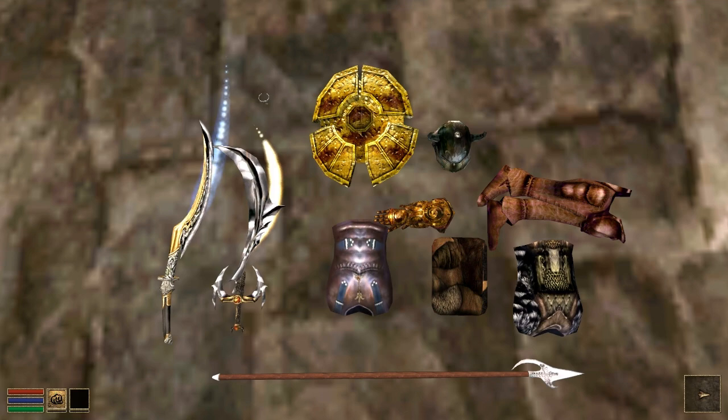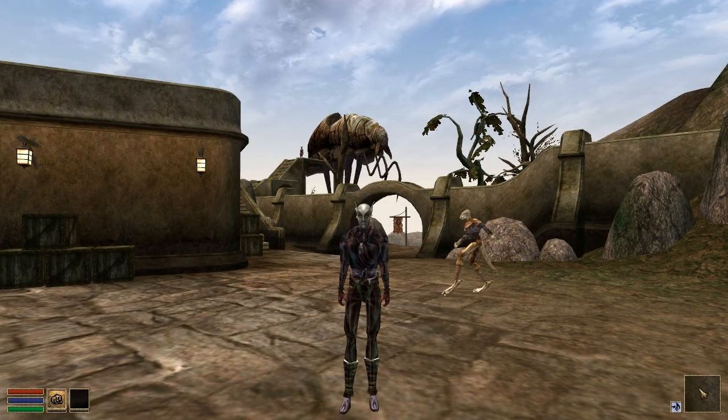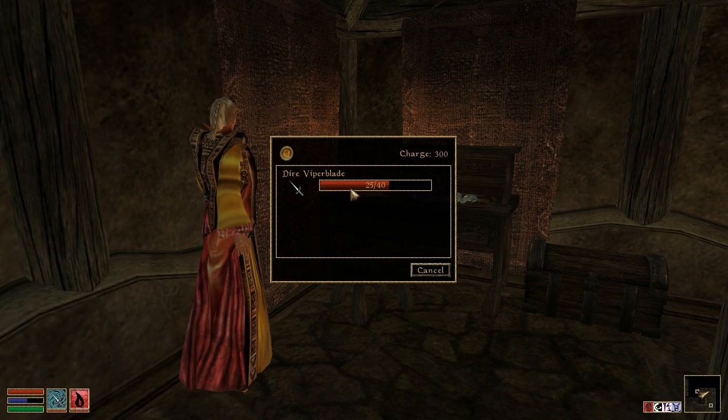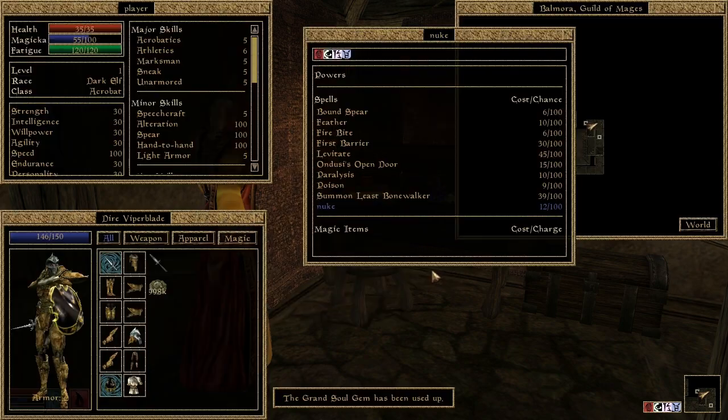Enchanted items are now given a distinctive glow, just as in vanilla Morrowind. The player may now recharge their enchanted equipment using any soul gem that contains the trapped soul of some unfortunate creature that they met in their travels. Delightful.